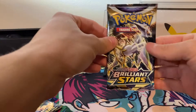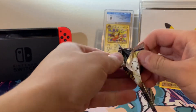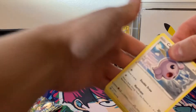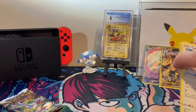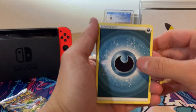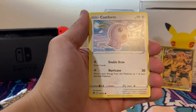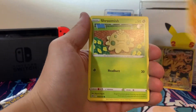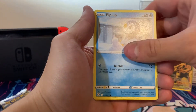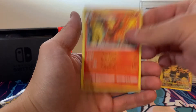Only two packs left — hopefully we can get at least one more hit from here. Let's see what this Brilliant Stars ETB still has in store for us. We got a Dark Energy, Lucario, Pot Helmet, Cynthia, Castform, Throw. Haven't seen him yet. Shroomish, Turtwig, Piplup, Reverse Monferno — pretty cool, love the artwork on that card. And a Non-Holo Magmortar.